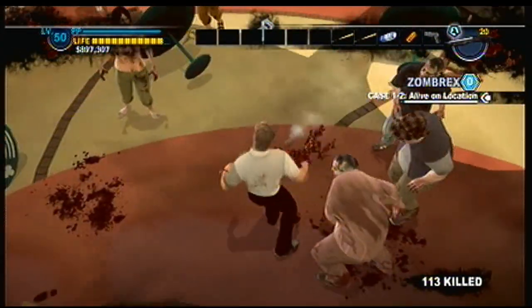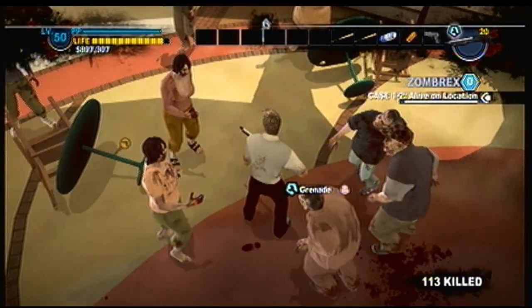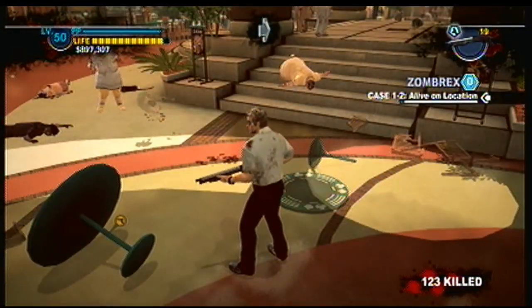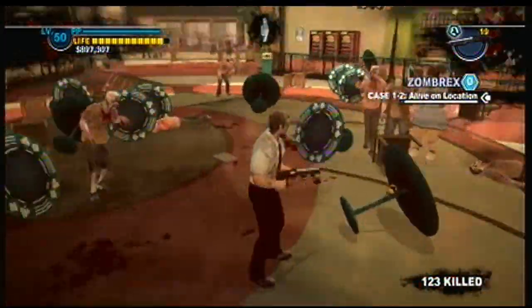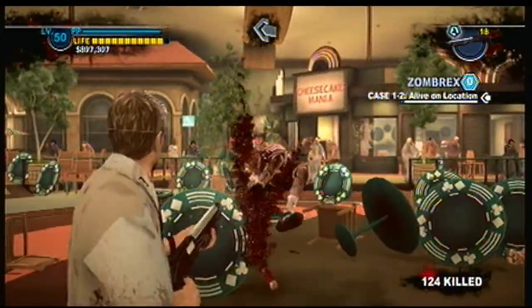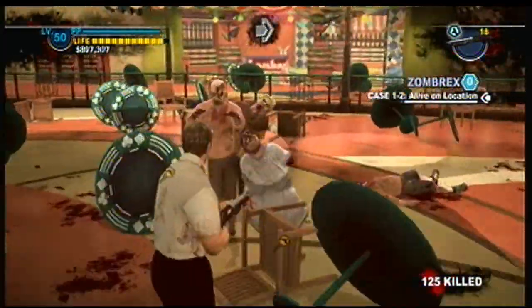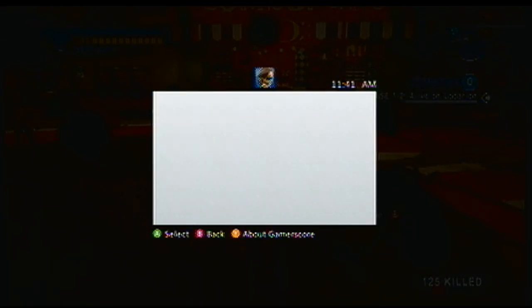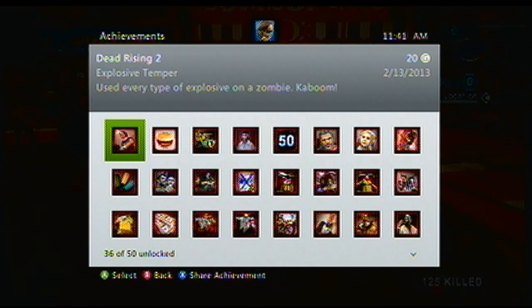How I did this achievement — you could do it differently. You could just use them as you find them, but what I did was grab everything that can fit in my inventory, including the gas can and a propane tank, and just ran around finding the acetylene tank, which I found in the food court. Explosive Temper, 20 gamerscore. That's it.